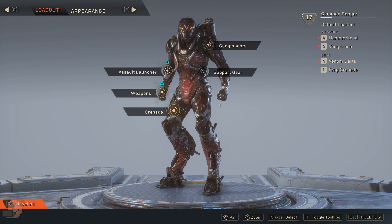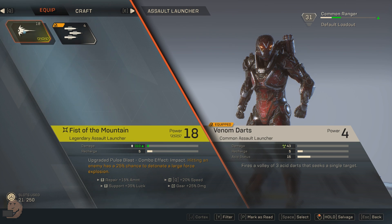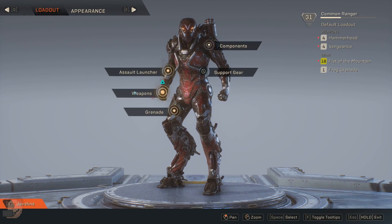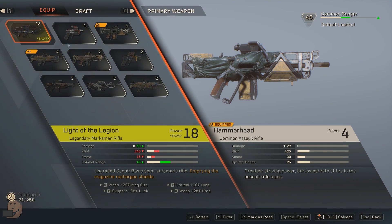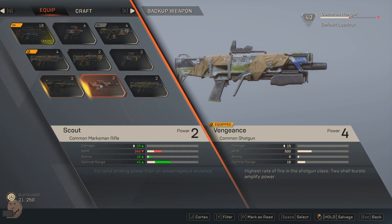Your legendary gear pieces you unlock will include one for the Ranger called Fist of the Mountain. When equipped it gives you the pulse blast ability, but it's slightly modified to give a 25% chance to detonate. It's a powerful item but only for the Ranger. You can however use the next item for all javelins — the Light of the Legion, a legendary marksman rifle. It's powerful in that if you empty the full magazine you fully restore your shields, which is beyond useful on hard.